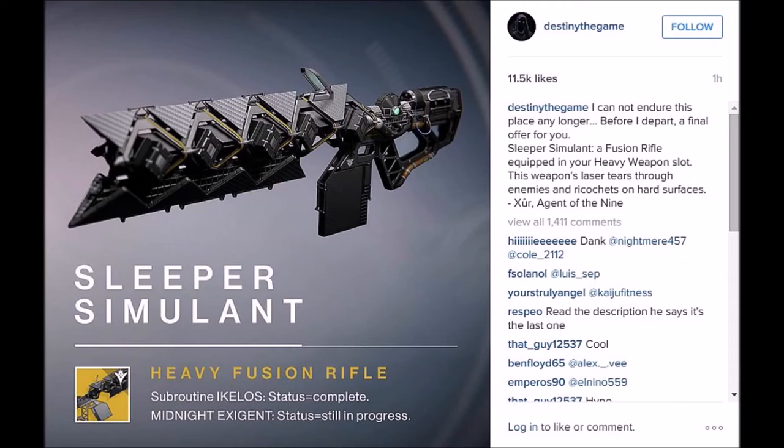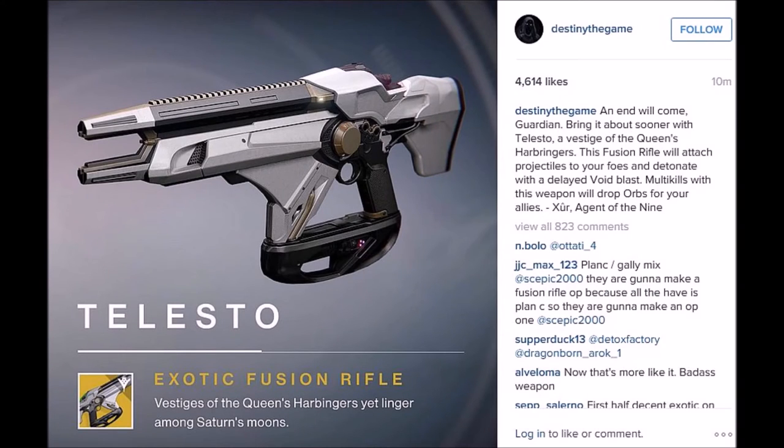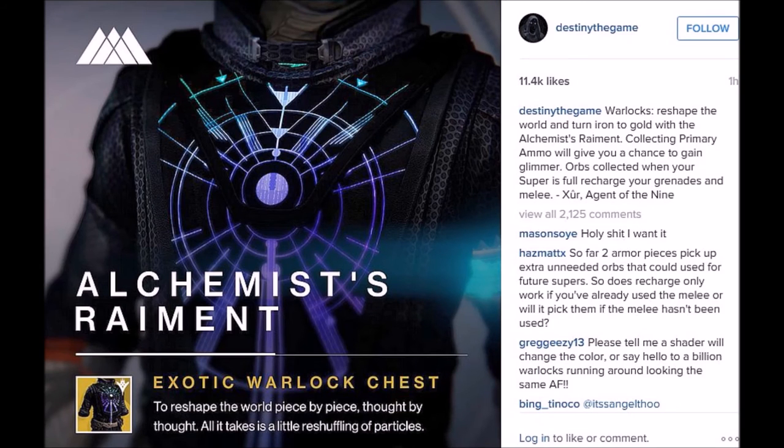It's interesting that they had Xur show this off since you don't actually get it from Xur. Everyone's saying this will replace Gjallarhorn but I really don't think so. Next up is the Telesto, a new exotic fusion rifle — probably the best looking one they've shown so far. It does void damage, and the projectiles you fire will attach to targets and detonate with a delay, kind of like the Needler in Halo or the scorch rifle from the Fallen. Multi-kills will drop orbs for teammates, making this a great weapon for strikes and team activities.